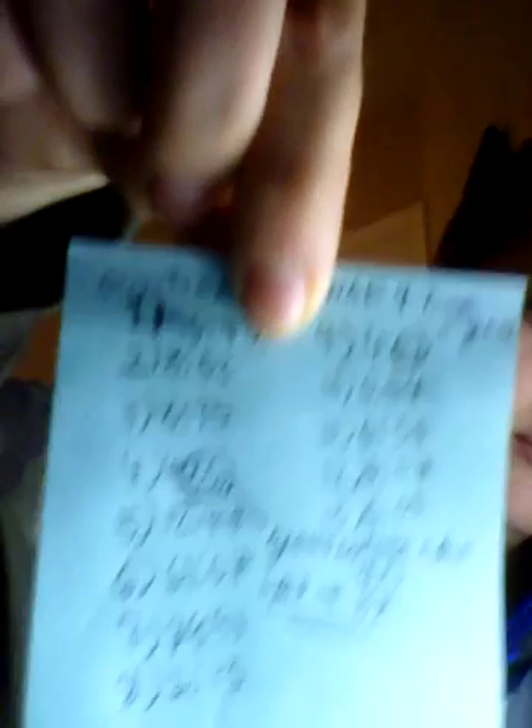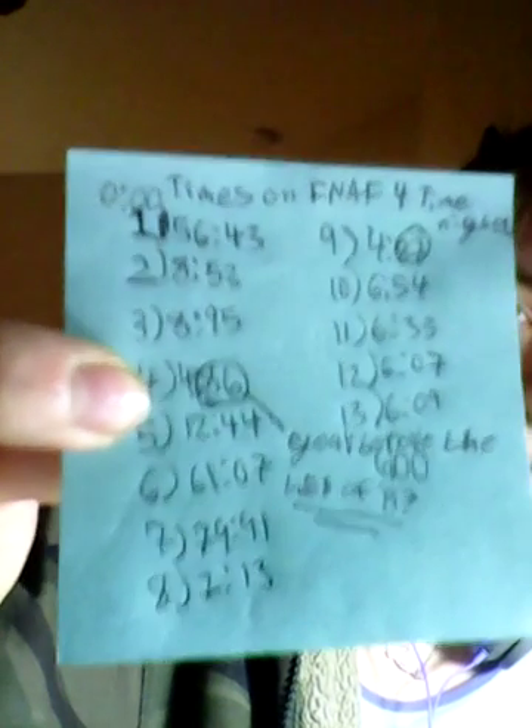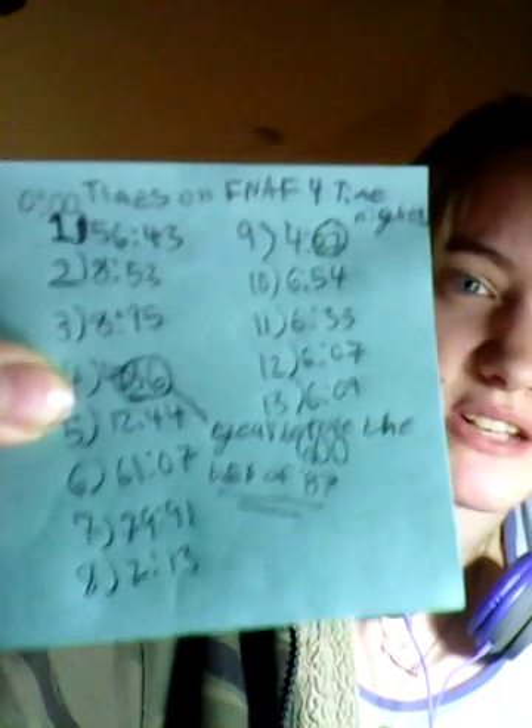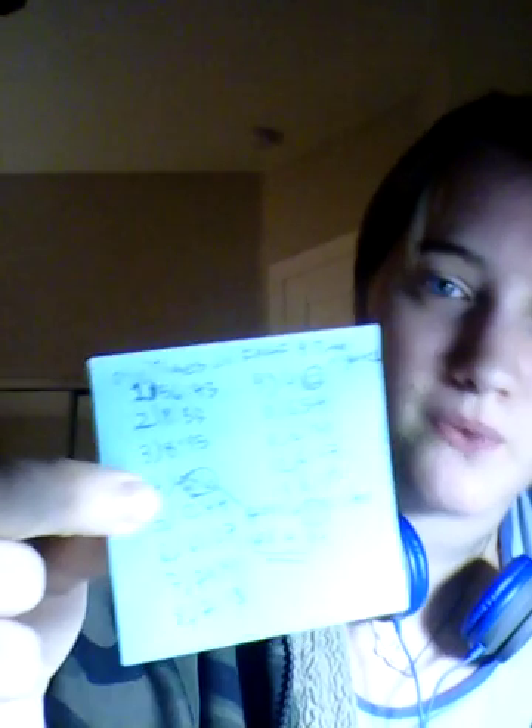I don't know how easy you can see it — I'm trying to keep the lights at a minimum. But on the first night, it shows 487, which I'm thinking is referring to the bite of 87. But it also shows a year before the bite of 87 happened, so I'm wondering why. It also shows a four — sort of like a time scheme. You guys have to leave comments below about what you think.